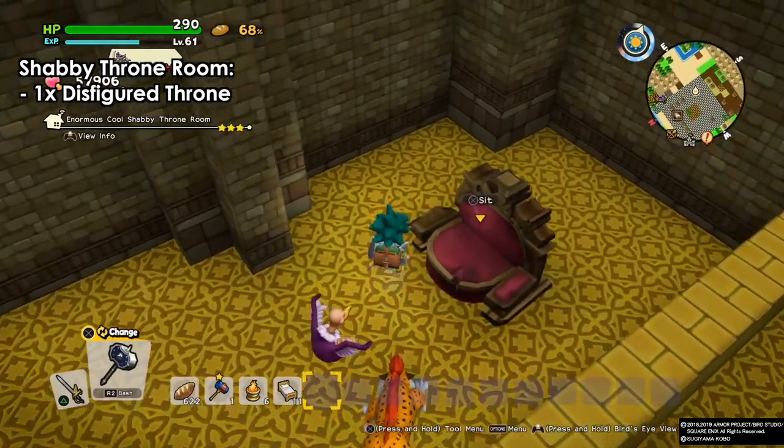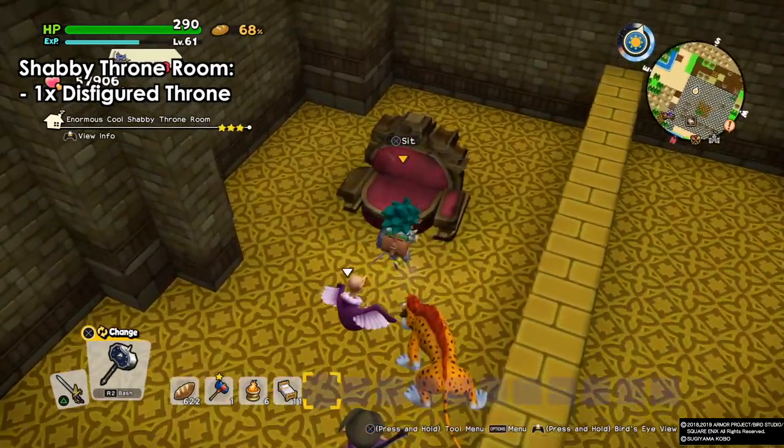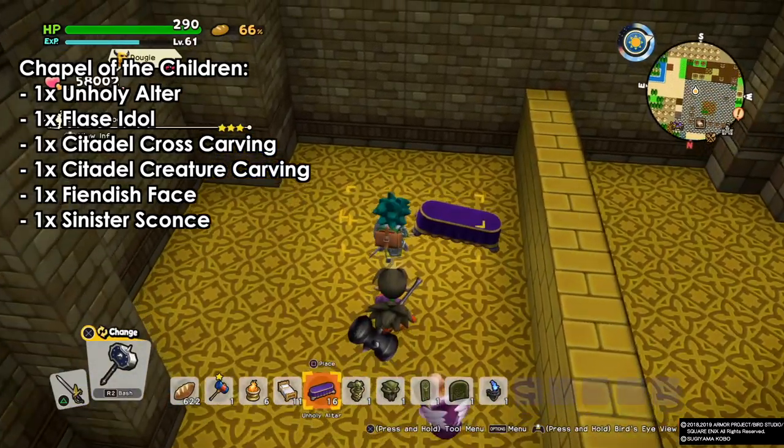The shabby throne — we need only one disfigured throne, which you can get from the Pink or Mere King on the Coral Key island. You will get the disfigured throne as a drop.